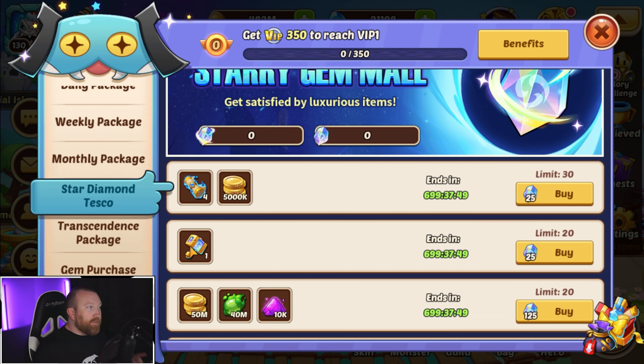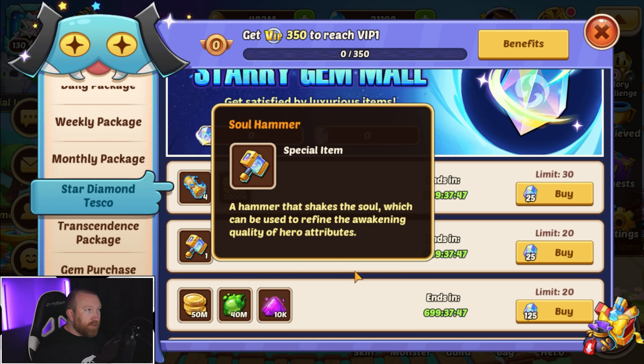The first thing that comes into play here is the Soul Hammers. The Soul Hammer is a hammer that shakes the soul, which can be used to refine the awakening quality of a hero's attributes. What I get out of the Soul Hammer is, once you have this, you can bump up those stats from maybe a D- to a D, or a D- to a D+, kind of like that. That's my guess.